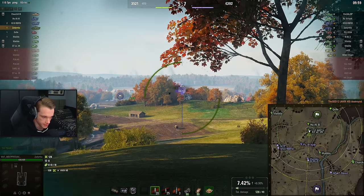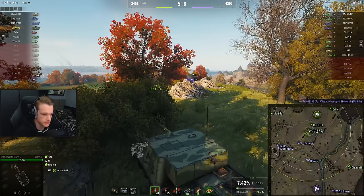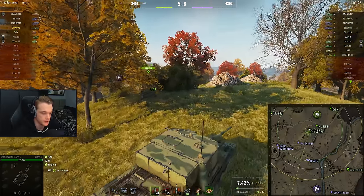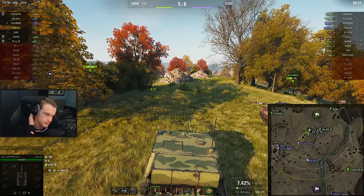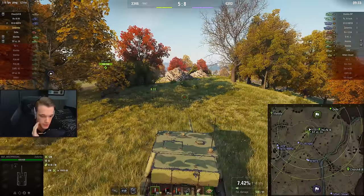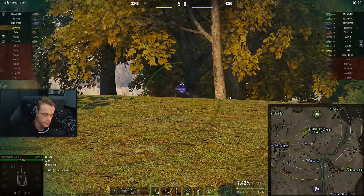The good thing is that I can pen a Matilda. I wonder if the tier 6 has a little bit better armor — it would be quite nice to play aggressively. You just can't afford to do it in this tank: you don't have the hit points, and you don't have the armor to reliably bounce stuff. Realistically it's two shots and you're dead.